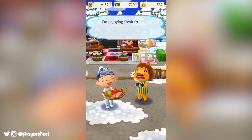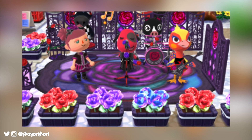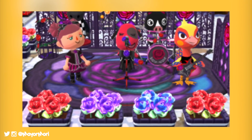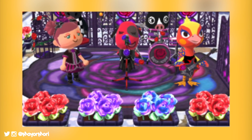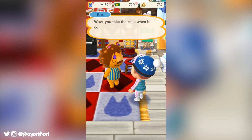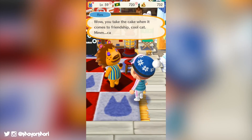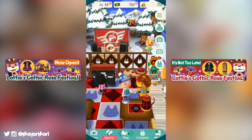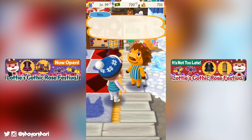The whole set looks great, and as you can see, there are multiple pieces of the same furniture shown in the preview, so we can expect to see items like the fence being offered multiple times towards the end of the event, like Rover did with Rover's screen. All in all, this looks to be another cool event that is pretty much the garden safari event all over again, just with Lottie and her gothic creatures instead of Rover and his butterflies.